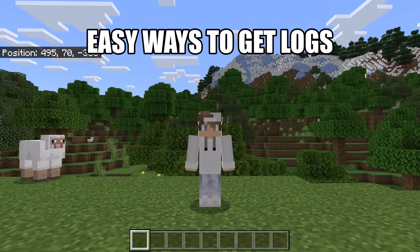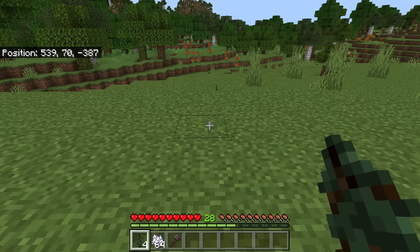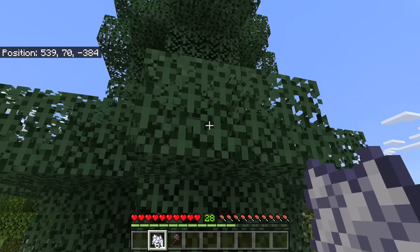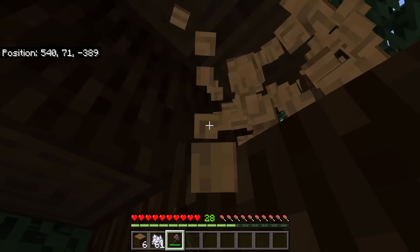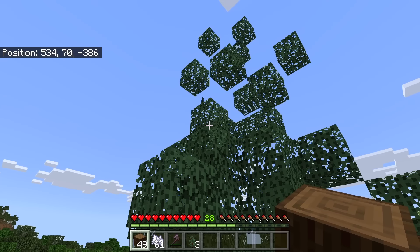I am now going to show you a few quick and easy ways to get a lot of logs. One easy way is by planting spruce saplings — I recommend you plant four like this, then bonemeal it. That should make a large spruce tree grow. You can then mine down the logs. After you have mined the logs, the leaves will disappear. As the leaves disappear, there is a chance to get saplings, which you can use to grow more trees. From mining one spruce tree, I got a lot of logs and saplings.